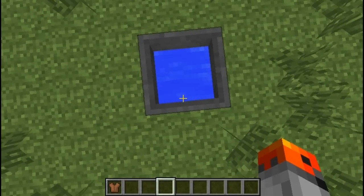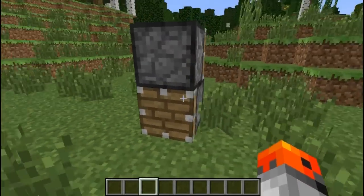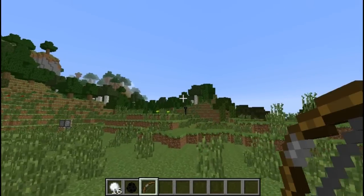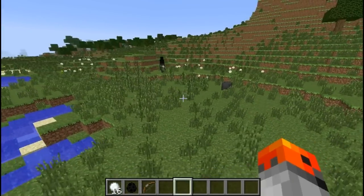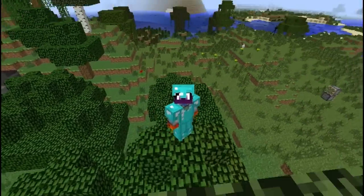The cauldron is also the only source of water available in the Nether, and it is not going to evaporate. Pistons used to be a mod, but later on they were implemented into the actual game. Endermen avoid any projectile that is shot at them. A full diamond set in Minecraft weighs 526 kilograms or 1,160 pounds, and it is also worth more than 86 billion dollars.